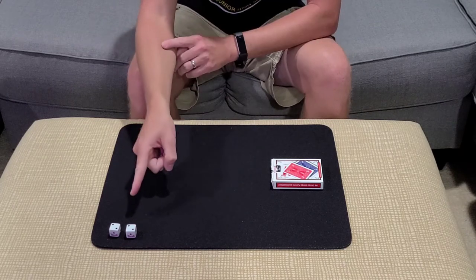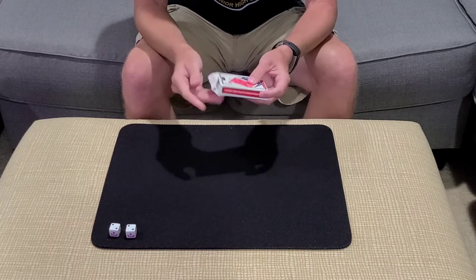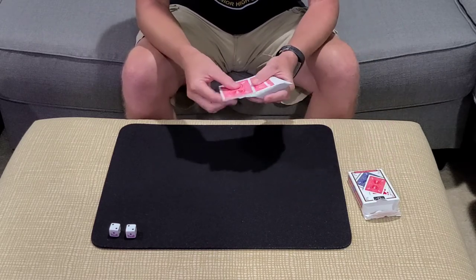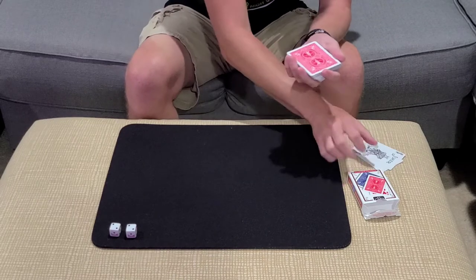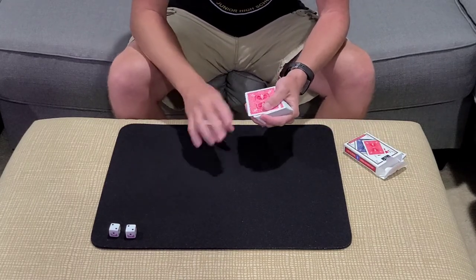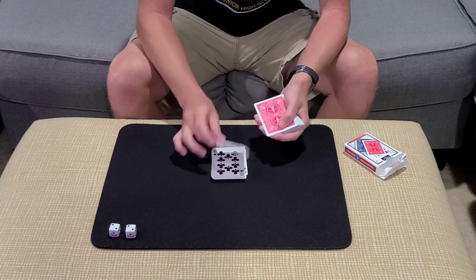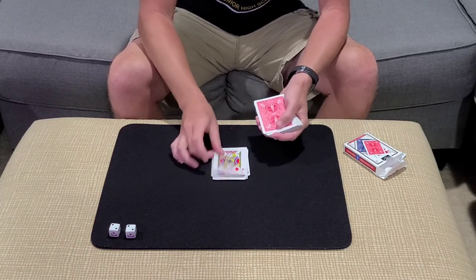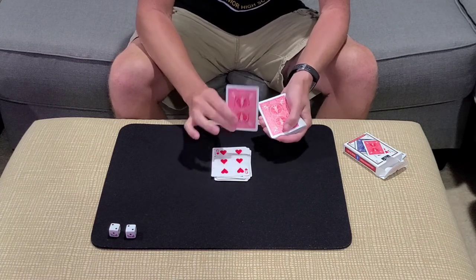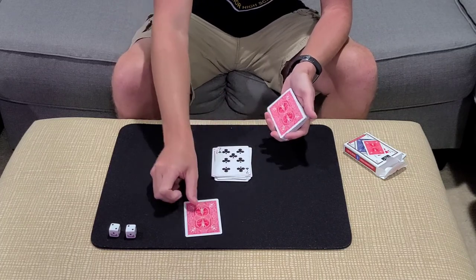You rolled any number, and you rolled the number 22. Remember, we shuffled the deck — you shuffled the deck, I shuffled the deck — but the deck has been thoroughly mixed up. We're going to count down to the 22nd card. 1, 2, 3, 4, 5, 6, 7, 8, 9, 10, 11, 12, 13, 14, 15, 16, 17, 18, 19, 20, 21, and that's number 22.